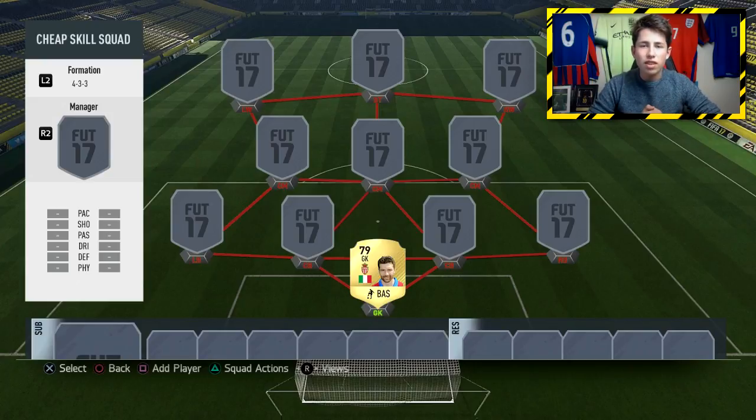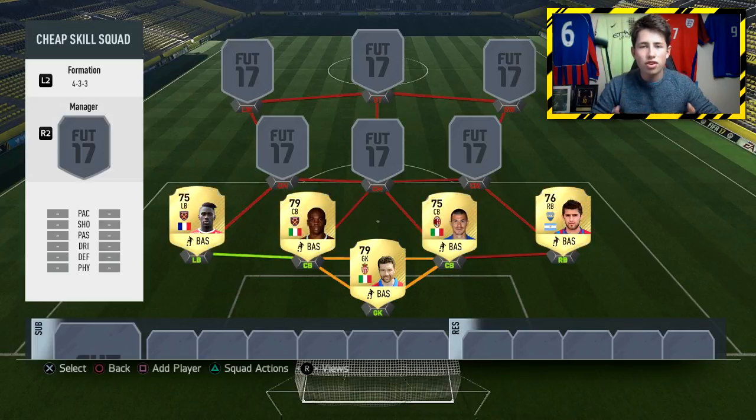De Sanctis is a solid goalkeeper who plays for Monaco in Ligue 1 — going to make you some good saves in the team. Moving into the defense, we've got Masuaku, the left back from West Ham. A very solid, well-rounded stats — should be a great left back, really good when it comes to both attacking and defending.